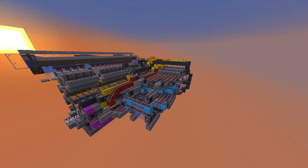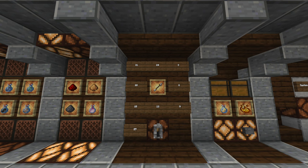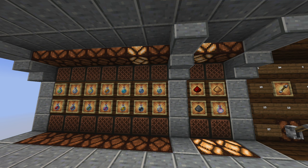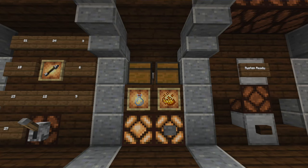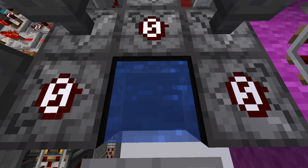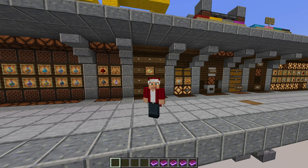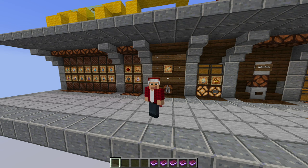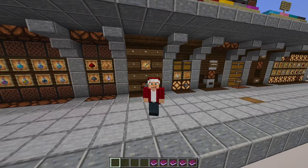Hey guys, Michael23B here, and this is my smart, fully automatic bulk potion brewing machine. It's smart not only because it has the potion recipes programmed into it, but it can also make anywhere from 3 to 27 potions at a time, and it can detect when an ingredient runs out, so it only makes as many potions as there are ingredients for it. It has a selector panel with all the potions you could need, as well as potion modifiers, an item sorter for inputting ingredients, a glass bottle input for automatically making water bottles, blaze powder fuel input, and more.